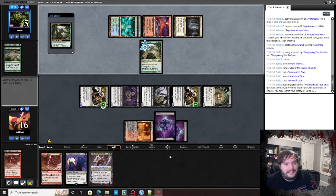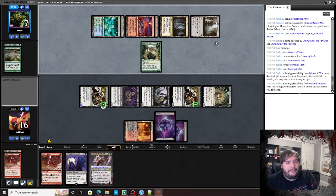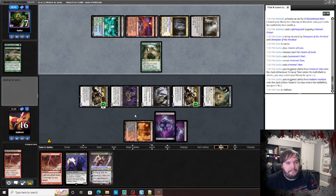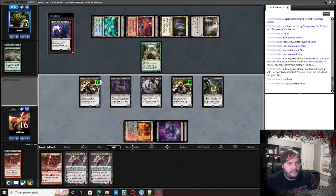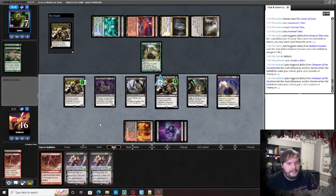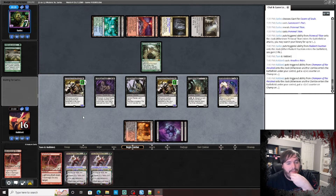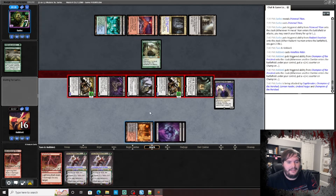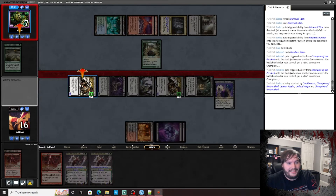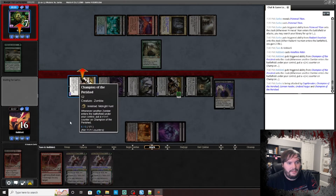He needed to get Dryad — Dryad and Radiant Fountain to gain a little life. Passes. Headless Rider, grow the team, go to combat, attack. What do you gotta say about the zombies? Hit your face. No matter how he blocks, he has to block. Champion of the Perished — win. Against Amulet: bring in Assassin's Trophy and Thoughtseizes, Mayhem Devil's probably too slow.